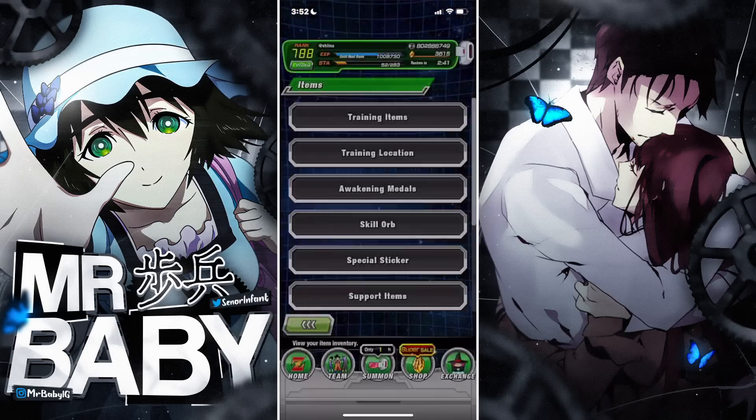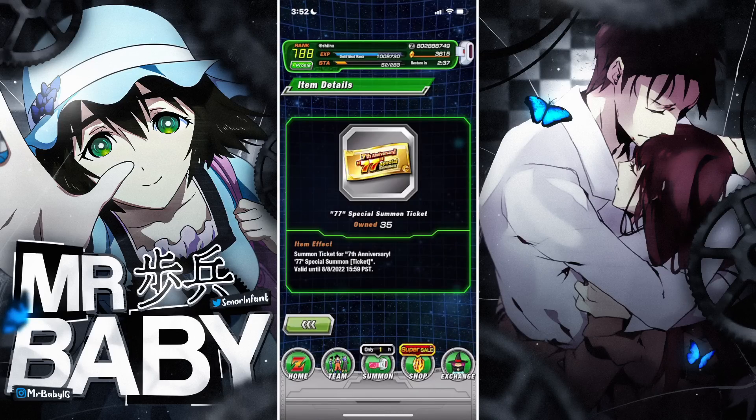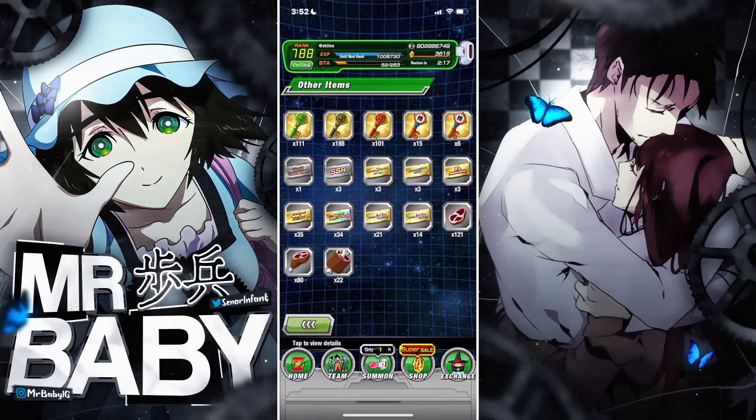I'm going to go over to Items, scroll down to Other, and you will see right now you should have a total of 35 77-character multi tickets. In part three they will drop another 15, which will give us 50 in total, and then we can summon on the 77 character multi banner for free, giving us a total of three guaranteed LRs minimum. If you complete all your missions you should also have a total of 34 rainbow tickets.